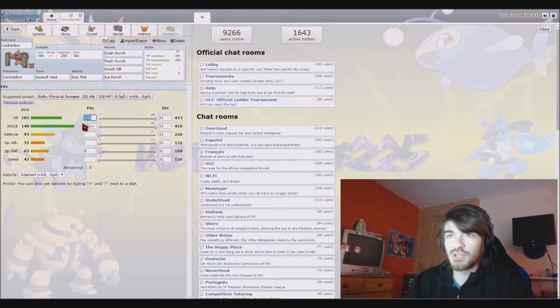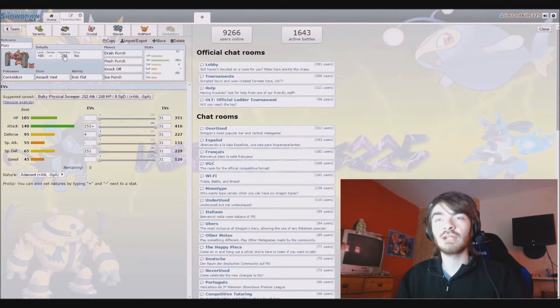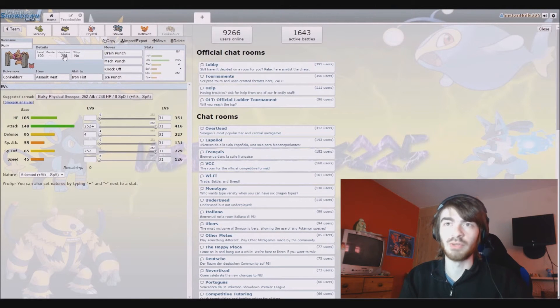Because we're running three punch moves, Iron Fist is probably smarter than Guts - that may backfire if we get burnt but that's what we're running. Making Conkeldurr more specially defensive with the Assault Vest boosts special defense over 300, which is beneficial since we have a lot of physical bulk between Steven and Gloria, Crystal for special defense, and Conkeldurr can be partially specially defensive. We'll name it Fury - Conkeldurr is an angry Pokemon and if you anger one, you'll be crushed between two concrete pillars.